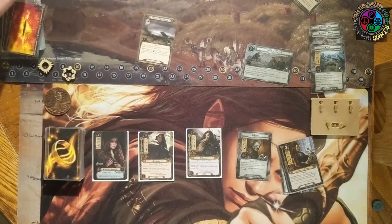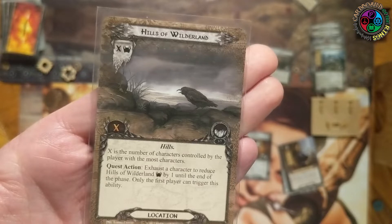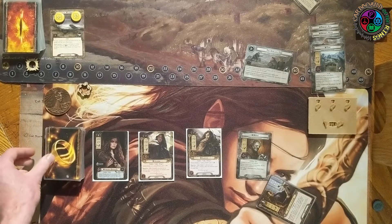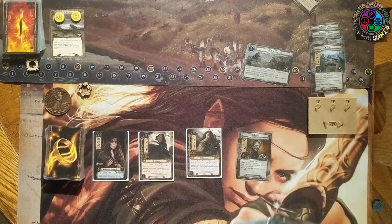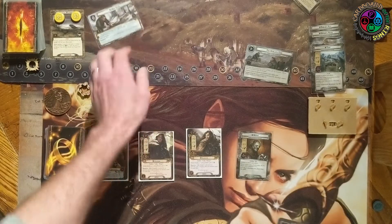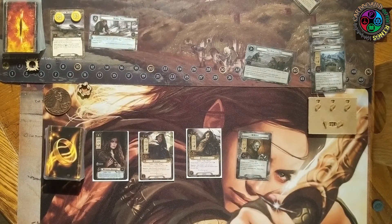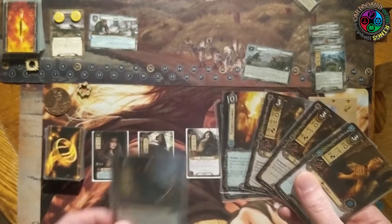Discard until we get a location. I'm glad to see some of those treacheries go away. We get Hills of the Wilderland — threat equal to X and progress equal to X, where X is the number of characters I control. As a quest action I can reduce its threat by exhausting somebody, so make sure you're playing characters with at least two willpower. I also drew Lindir. I'm going to play Double Back — that's going to reduce my threat when I clear it. I don't need to make progress on this stage, so it's a good quest to quest against.